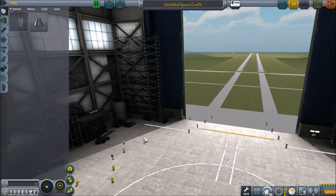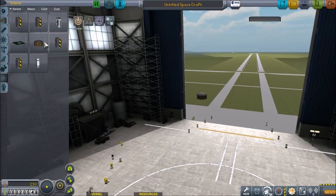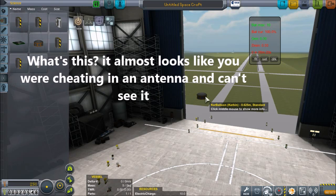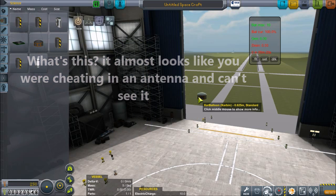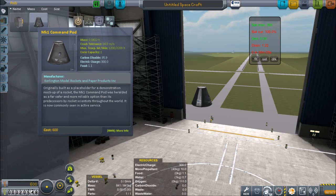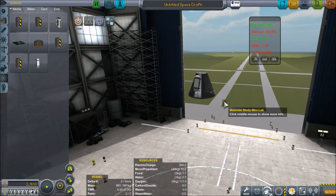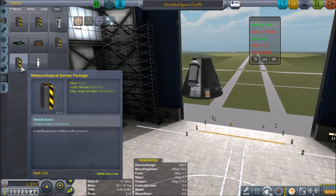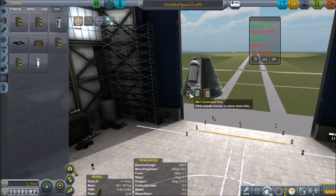For our first launch, we're going to be doing something special. I have the Kerbaloon mod installed and I'm going to build a balloon. Actually, I can't build a balloon yet. I also have Remote Tech installed and I have no antenna at the moment. So our first mission is probably going to be a little bit of a science grab, because I have to unlock the next tier to get some antennas.